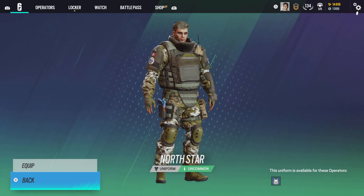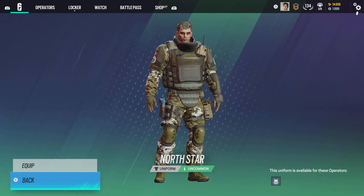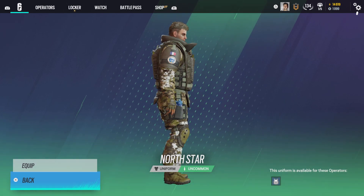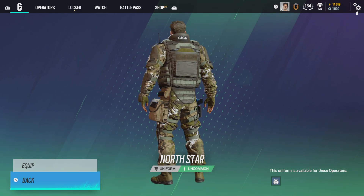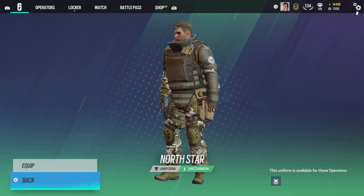There you have it folks — that is a 50 alpha pack opening. I think we pulled technically three black ice, but technically two. Thank you for watching. If you enjoyed the video, hit that like button. Subscribe if you want to see more Siege content, because I've been playing it a lot recently. Thanks for watching, have a good day.